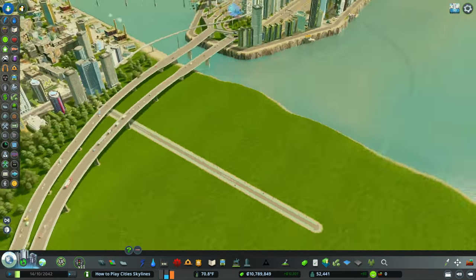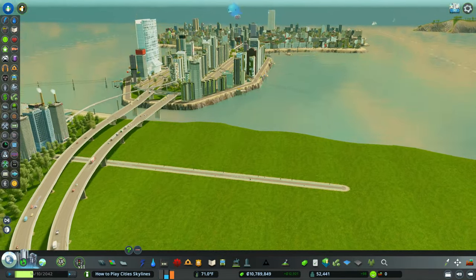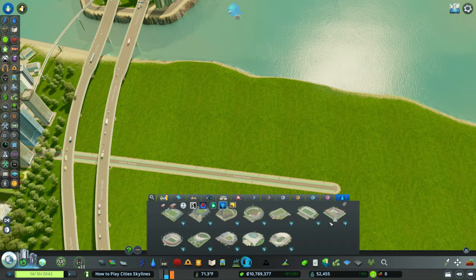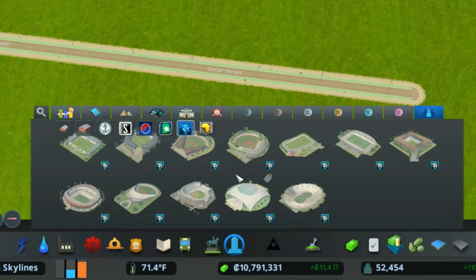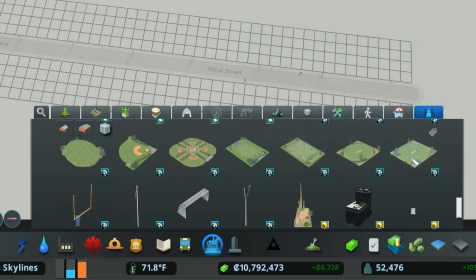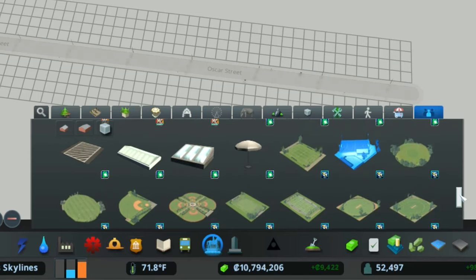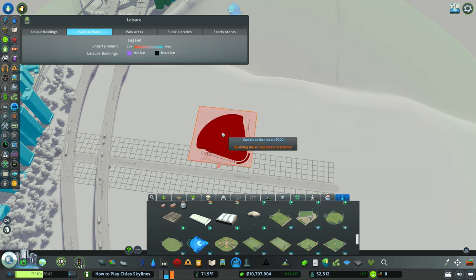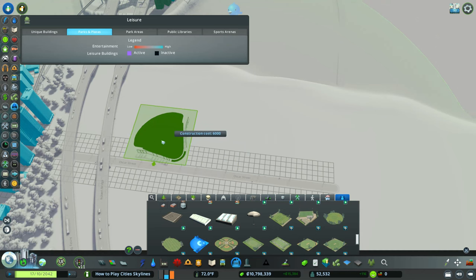It felt like a natural fit to build it here, and I kind of like the idea of the view of the palm island in the background. The first thing I want to get into is the Sports Venues pack — these are the real sports venues, which is not what we want. But if you go to Parks and go over to Content Creator Pack, you can see we have amateur fields that would fit perfectly in a high school.